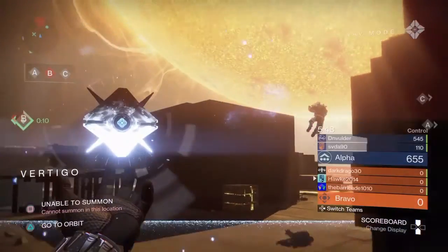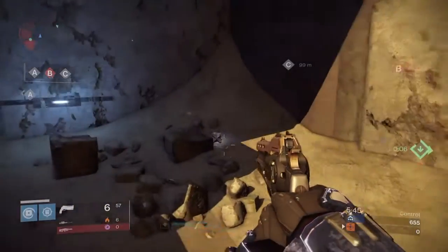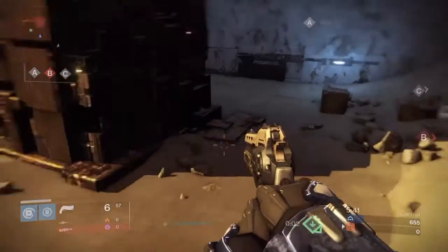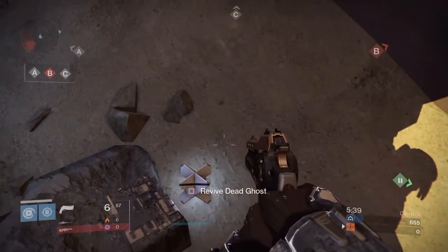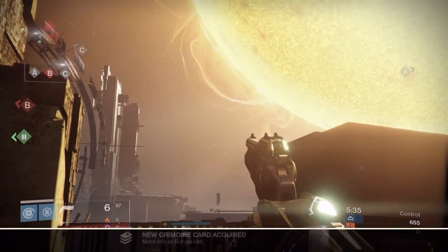Here we are on Vertigo — the giant gorgeous sun. If we turn from B, come down the steps and go right, it's right behind this little rock, so we'll collect that.